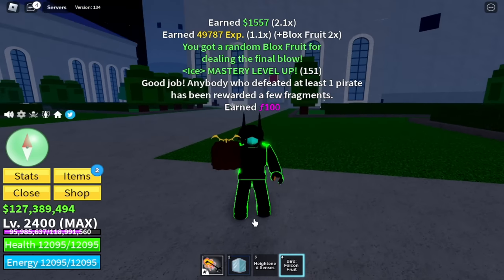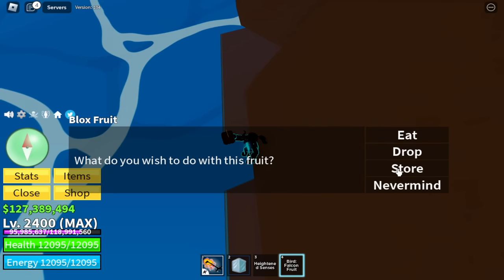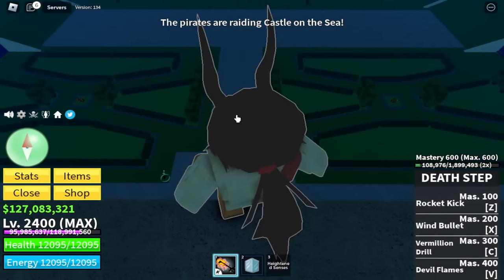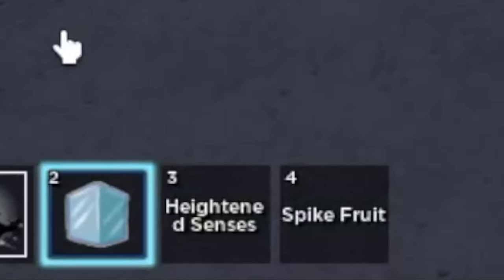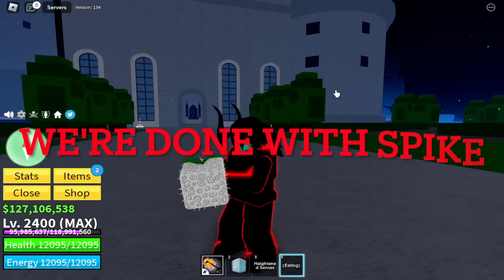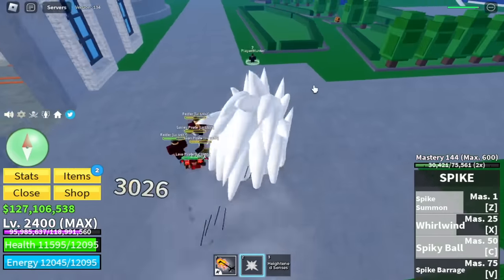Falcon Fruit — I really hate this fruit, so let's just store it. Sorry guys, I really don't like using this one. So we're gonna use the Ice Fruit again but I'm gonna make it fast for everyone.